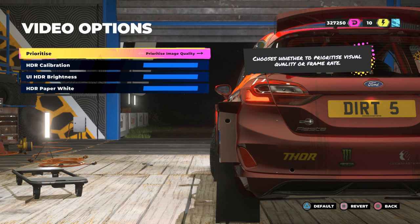Which one of those relates to frame rate? To me the options sound like one runs at 4K but turns off some ray tracing or other effects to get there, and the other sounds like maybe an upsampled 1080p but with better reflections. It doesn't say what it actually does — none of these games ever do. But remember, right next to it the description says 'chooses whether to prioritize visual quality or frame rate.' Neither of those options says anything about frame rate.